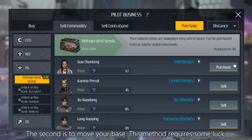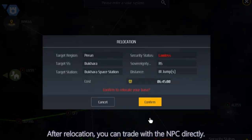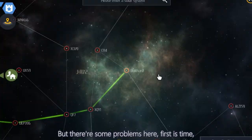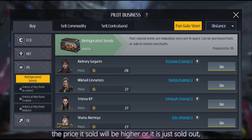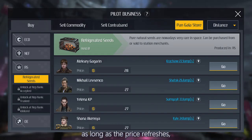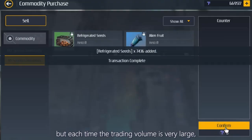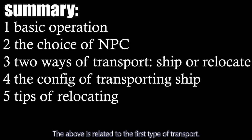The second method is to move your base. This requires some luck and takes more time. Select the best seller and relocate your base to their solar system. After relocation, you can trade with the NPC directly — your space warehouse is there, giving unlimited space for that item, and you can spend all your yellow coins to buy. However, there are some problems: relocation takes about one month's time, but trade prices refresh periodically. So when your relocation succeeds, the price may have changed or sold out. To solve this, know the refreshing time — as soon as prices refresh, jump to the lowest price location to buy, then in the next refresh, jump to the highest price location to sell. Such a sale may take one or two days, so combine your game schedule with real life. This covers the first type of transport.